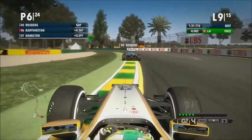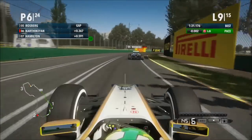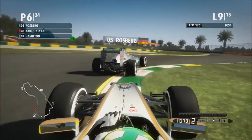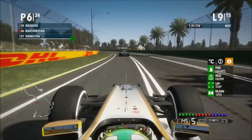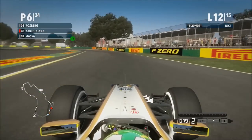Now we've got Nico Rosberg here on cold tyres — can we get past him? We're going to have to make the move up into turn 9. I'll be close enough, I'm going to have a look, but the gap is too much. It looks like Nico's tyres are going to come up to temperature and he's just going to bolt away. Skipping to lap 12 — and yes he has bolted away. I'm still in P6.